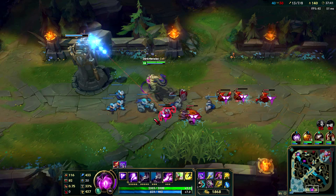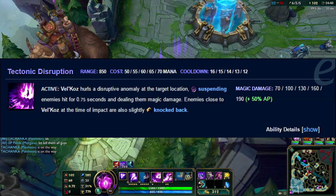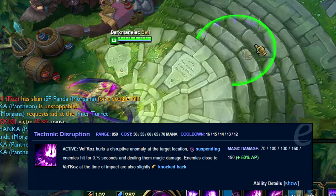I would recommend maxing this ability second. Vel'Koz's E is Tectonic Disruption. It targets a small circle-shaped area and slightly knocks every enemy back in said area — fairly simple ability with some decent CC.